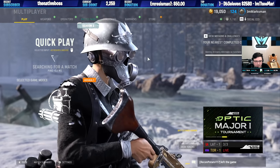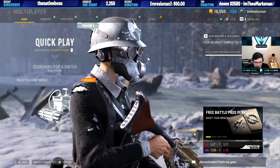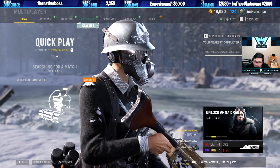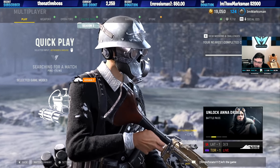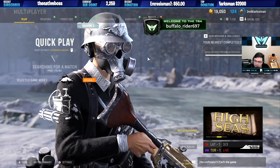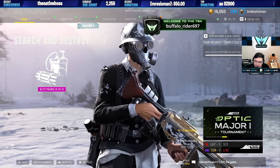Anything close range is dominated by shotguns, and anything in the mid to long range is rifle haven, or LMGs. It's mostly because the average bullet velocity of a rifle or LMG is about 1,000 meters per second in this game. Every SMG is default 303 meters per second — one-third of the rifles and LMGs. One-third.